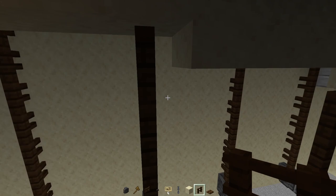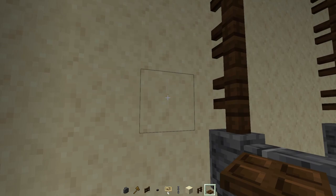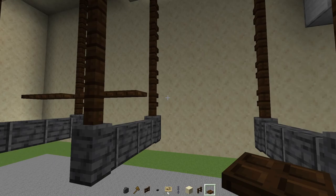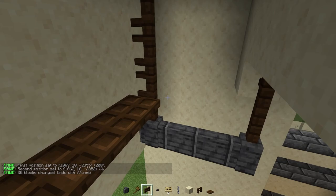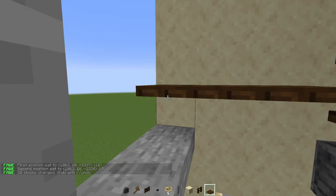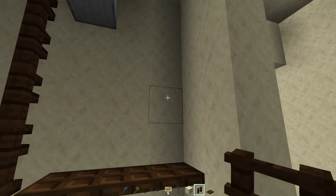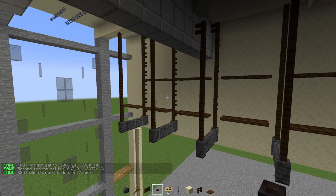Next we'll add in a dark oak trapdoor - this is going to be like an upper one on the second layer. We're going to make this a line that goes across the whole entire thing, just like that. On the edge we'll add one like that, and the other side - continue the line, just extend that up. On this side we're going to skip two blocks and then add in an upper dark oak trapdoor, then continue this line going across. We'll leave that part alone.